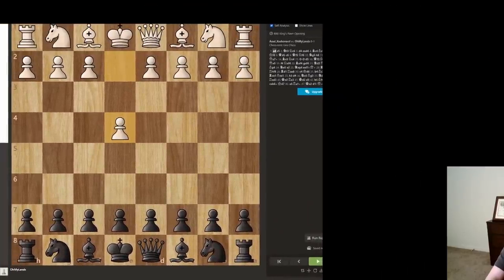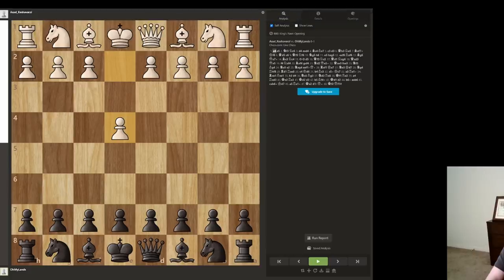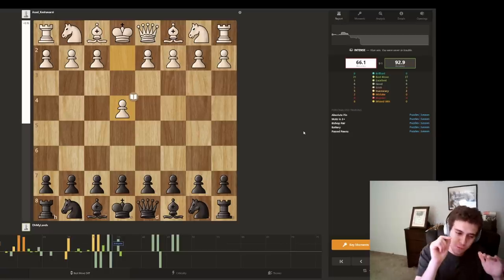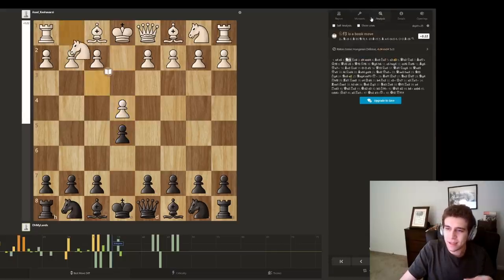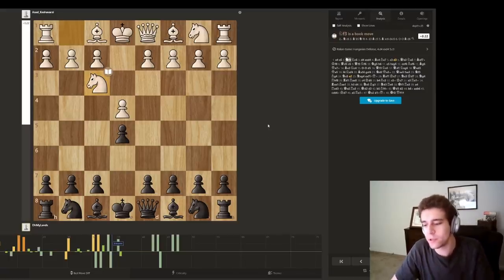That doesn't tell you whether your opponent cheated, but it tells you whether you have any kind of a leg to stand on. The accuracy is a good indicator — this is very misunderstood. If you played a short game that's 10 moves long, disregard the accuracy. The accuracy is only helpful for longer games. Anything over 90% is really good. If you're 1600–1700, really anything below around 2200, 90s games are pretty uncommon. But 99% is something a lot of people get at least once a month.